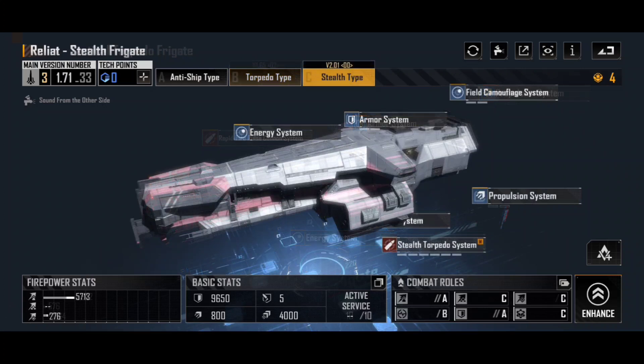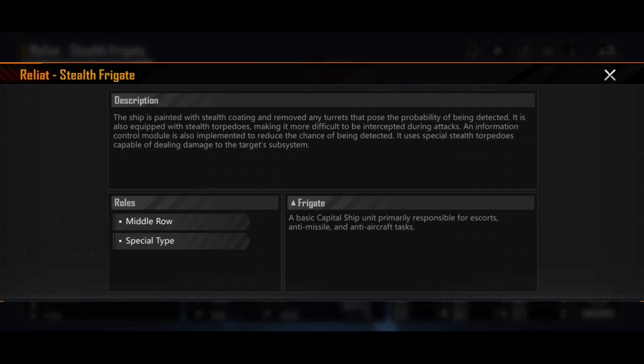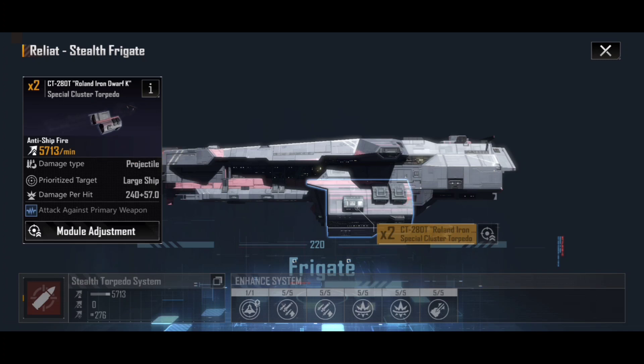The third variant — the C-type Reliat — is the Stealth type, the Reliat Stealth Frigate. Honestly, it's a hard choice between the torpedo and the stealth as to which one's my favourite, but I think it's probably the stealth type because of the fun I have with it. Again, looking at firepower stats, the basic is up to 4,251 and I've enhanced it by 1,462 — not as high as some others can ultimately get, and it's going up against armor since it's projectile-based. But there are some really nice tricks this ship has up its sleeve. Stealth torpedoes are pretty cool, so let's talk about the weapon system first.